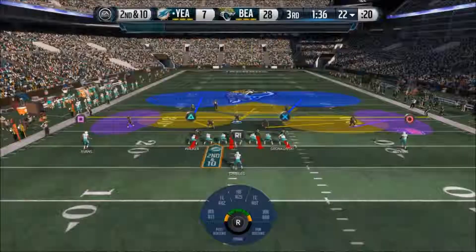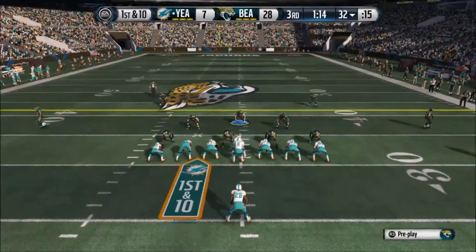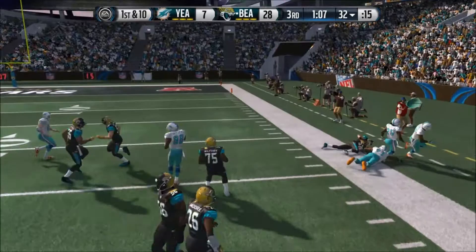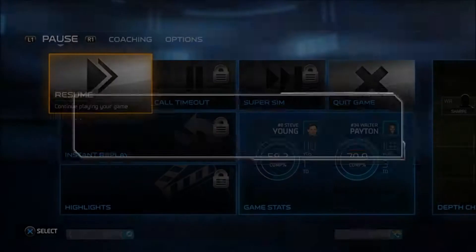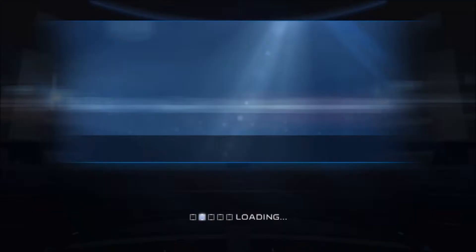Our defense just needs one more stop. You can tell the opponent is rushed, trying to put points up as fast as possible. He takes off with what I believe is Steve Young but we lay a booming hit on him. He tries to scramble again but fumbles, and Clay Matthews gets the recovery — we're looking really good. And then... will he rage quit? He rage quits! Thanks for watching, leave a like if you enjoyed the video and subscribe for more Madden content — peace out.